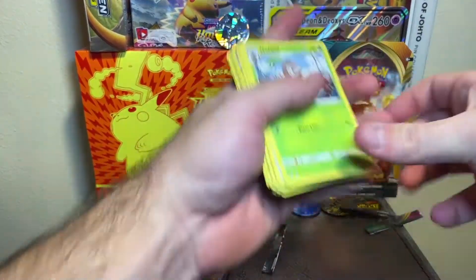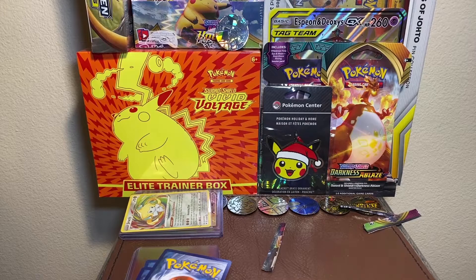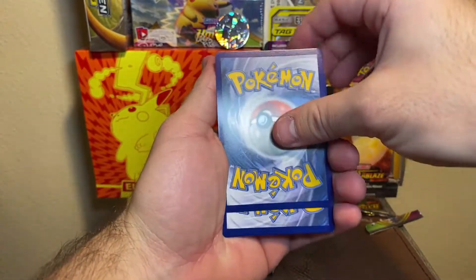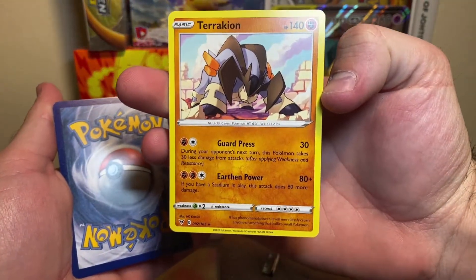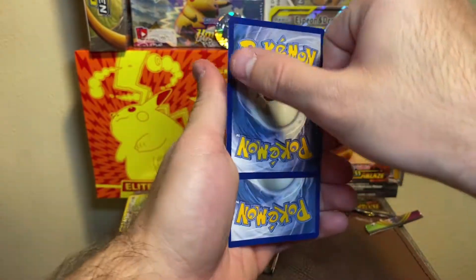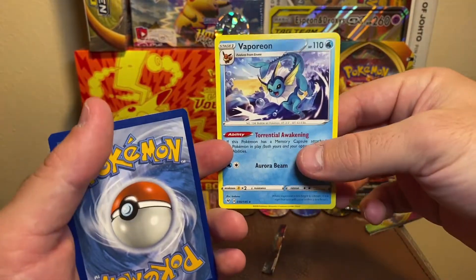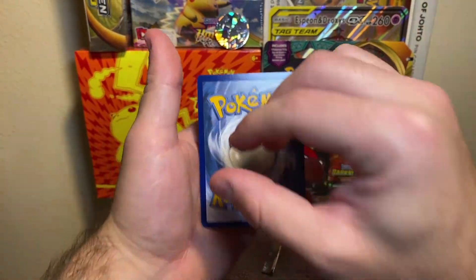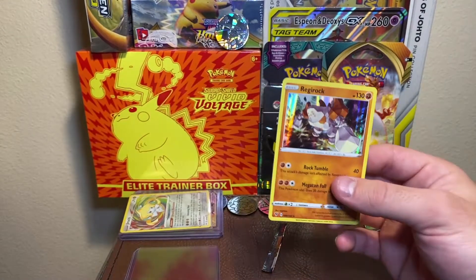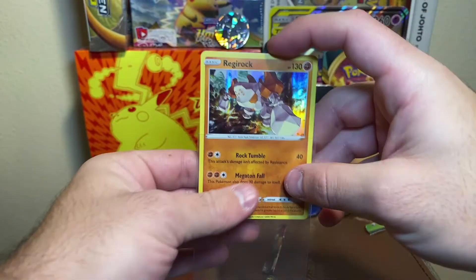Still could be on the end here possibly — I doubt it. No, we got another Dusknoir. Just ignore that, guys. Last three cards — first one here, I'm gonna flip this around. Okay, I'm fine with that — Terrakion, Terrakion, there you go. Next one here — Vaporeon! Very nice, I love that art. There is a promo of this that I have off to the side, it looks very clean. Last card — ready, three, two — a holo Regirock! I love those legendary Pokémon from gen three. We'll put you in a sleeve as well, my friend.